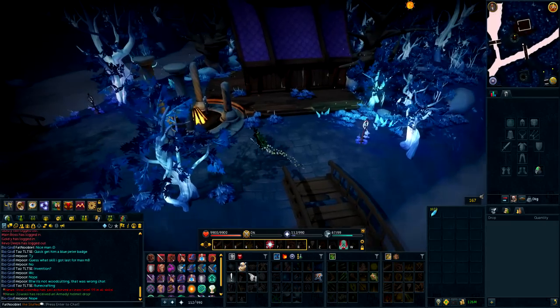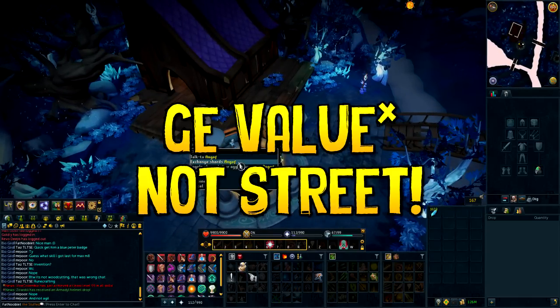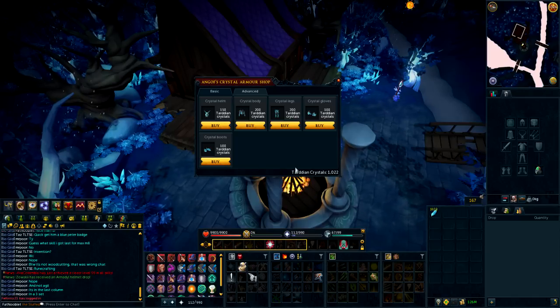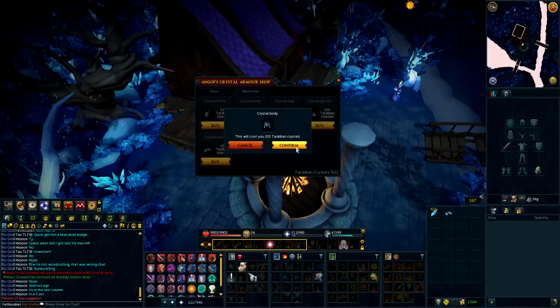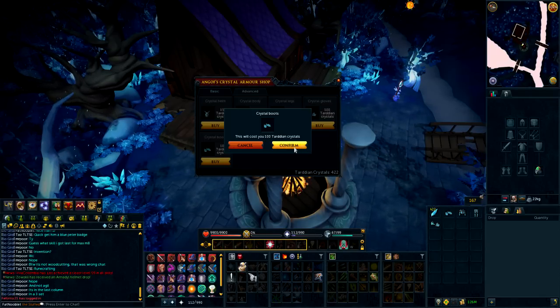Before showing the loot, I'll cover the shop. The best item in terms of GE price per crystal is the crystal boots, with the helm as a close second — though helms might not sell well since many people use the Slayer helm. I bought one of each non-helm item and spent the rest on boots and gloves, thinking those would be the most popular crystal armor pieces.